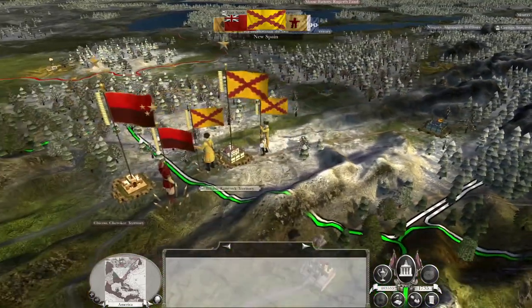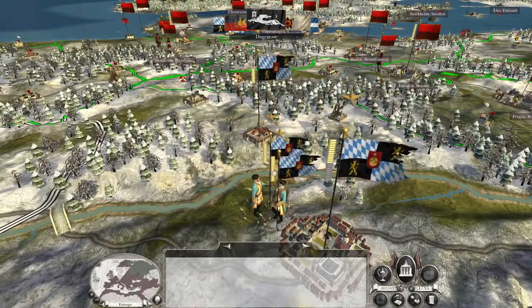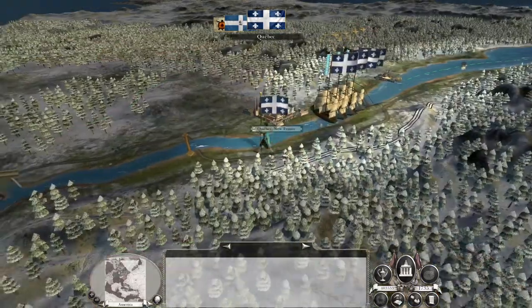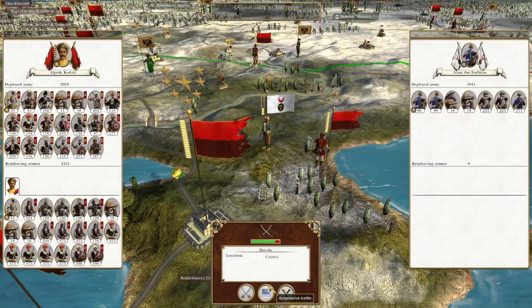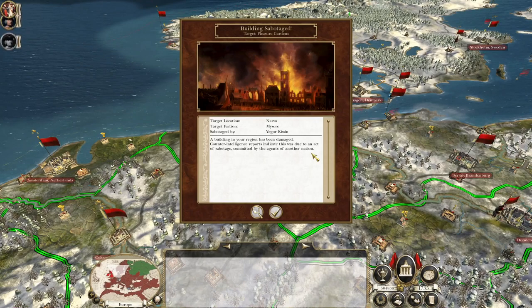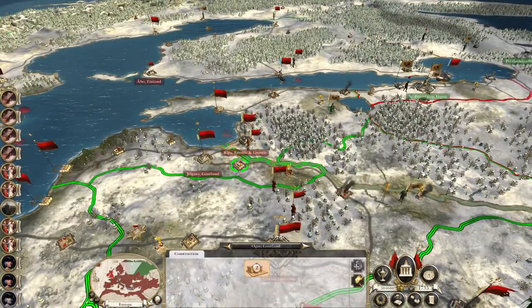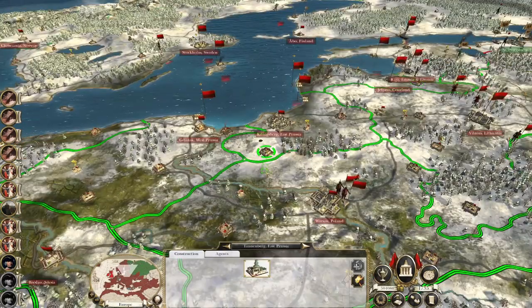Bavaria — that looks like a scary force but I doubt there's anyone there we need to worry about. Kill the rebels. Turns out once they've all been killed, the remaining population thinks things aren't so bad — that seems to be the way of the world in Empire Total War. An agent recruited a Thugee in East Prussia.